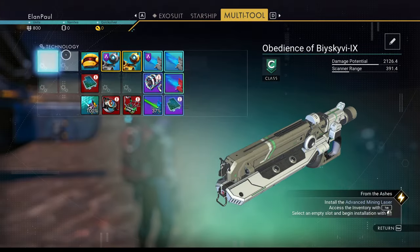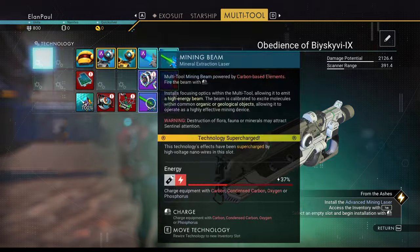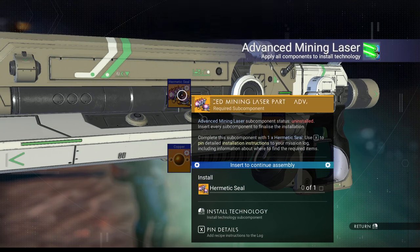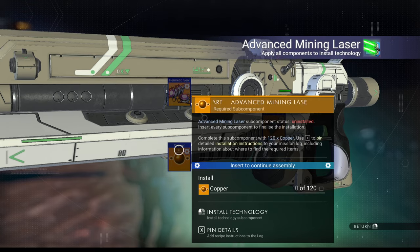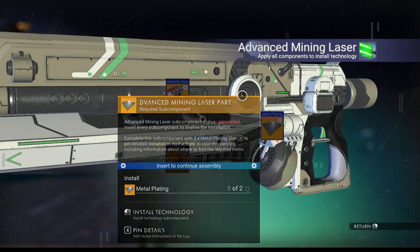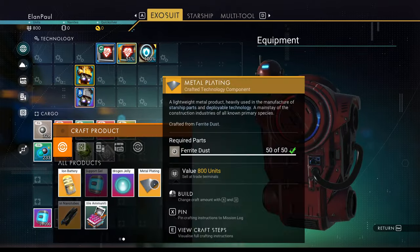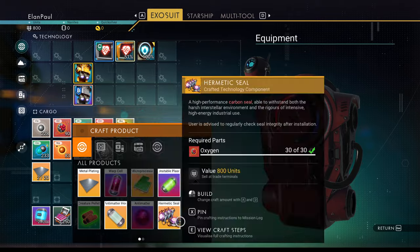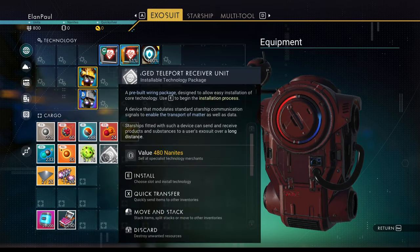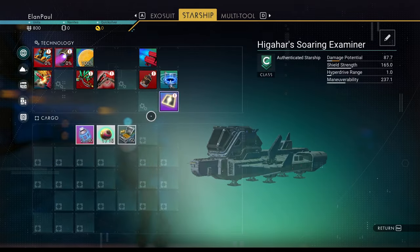We get a recipe and the laser itself. We need to make a hermetic seal — that requires 120 copper, which I'll mention shortly — and two metal plates. The recipes are slightly different: metal plates require 50 ferrite each, while the hermetic seal requires 30 oxygen instead of condensed carbon. Let's install the advanced mining laser in the ship while we're here.